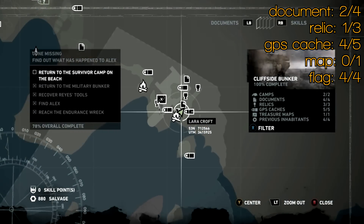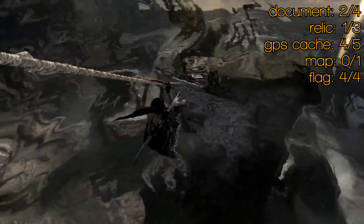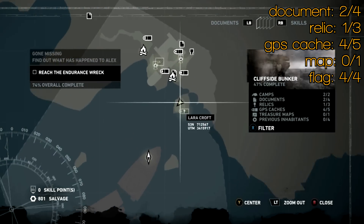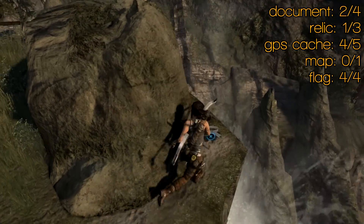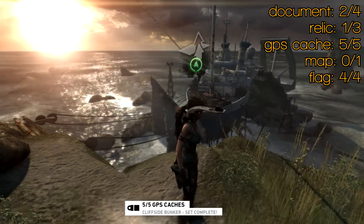From there, jump on the zip line and you're heading down to where that GPS marker is. There's the map. Look around the back of this rock and it's there — that's your fifth GPS cache.